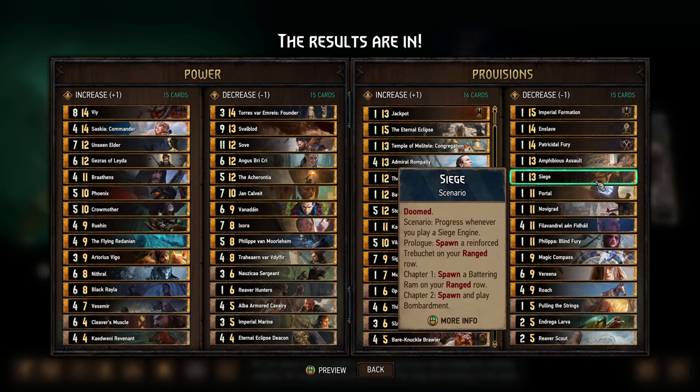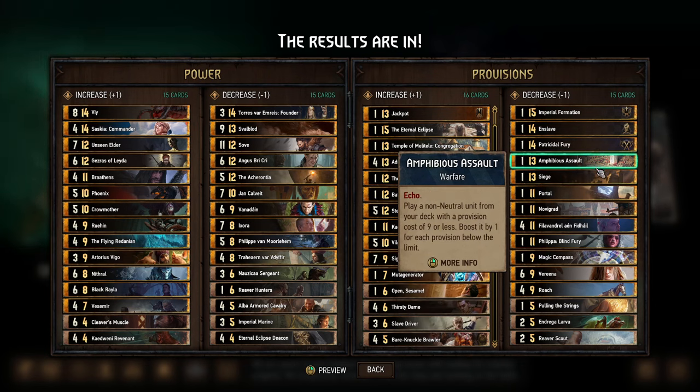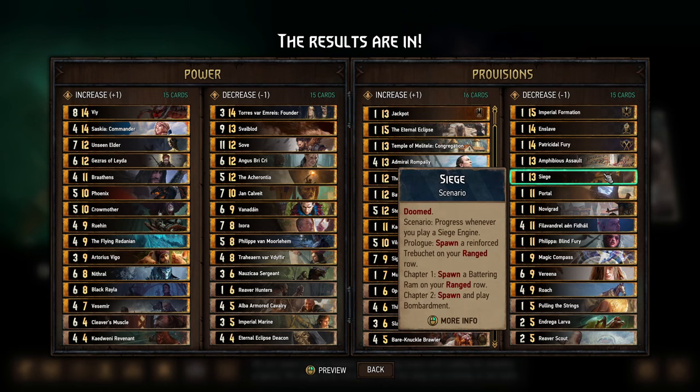Siege also dropping to 13 provisions — maybe Siege directly wasn't one of the strongest scenarios, but the other cards that go along with Siege, the Siege Engines, have been incredibly strong lately with all the order spamming with things like Onager and Demivant. So this one makes me nervous as well, and with both Amphibious Assault and Siege getting buffed — look out.